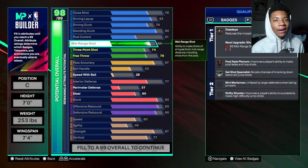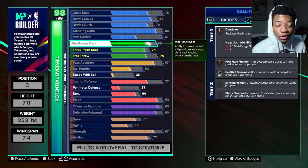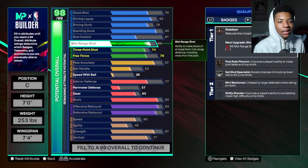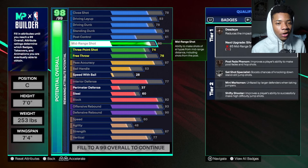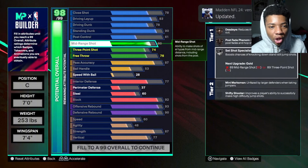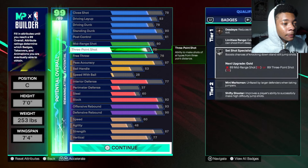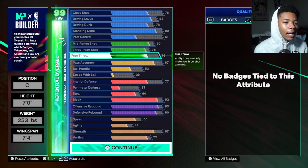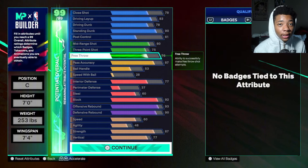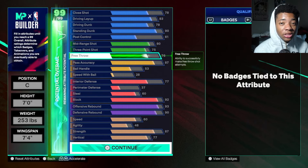This build will be able to shoot — don't think it can't. It is so easy to shoot on NBA 2K25 and hit your shots. You want to put your mid-range on 80. You'll get Dead On bronze, Post Fade Phenomenal bronze, and Set Shot Specialist on silver or gold. Then for your three-ball it's on 75, and free throw is 76 — you can tweak that up if you play MyCareer, but I'm going with 76.